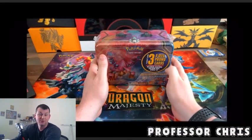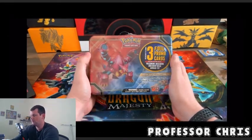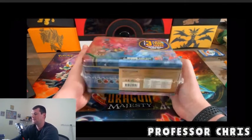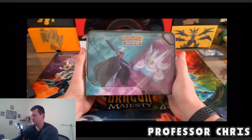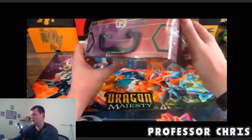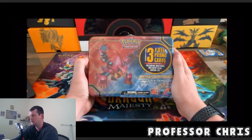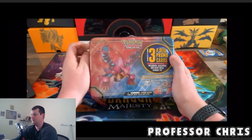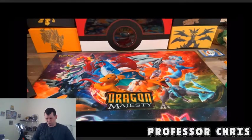Hey guys, Professor Chris here with another Pokemon card opening. Today we're going to open up this awesome Volcanion tin box found at Walmart — never seen this tin before. It's really cool, featuring Gardevoir and Mega Gengar, appropriate for Halloween time. It includes three promo cards: Volcanion, Maganera, and a shiny Gengar EX. I'm really excited about that promo, never seen it before, so let's crack it open.